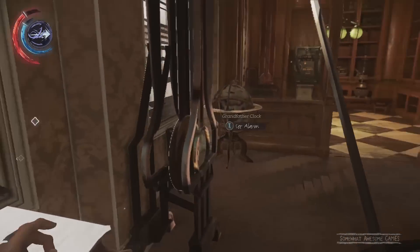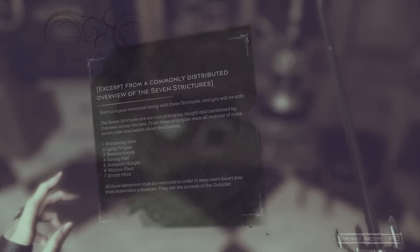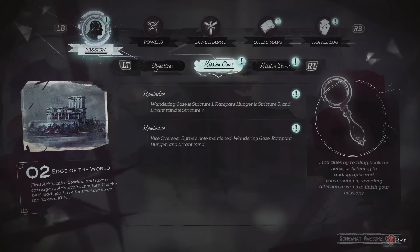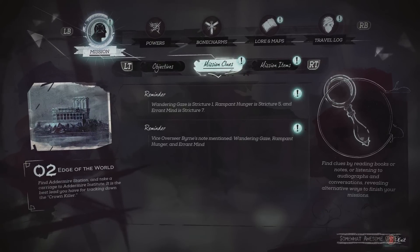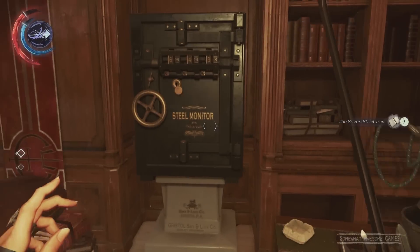Here we go — a wonderful little letter from the Overseer. Here's our thing: the seven strictures right next to it. So we want wandering gates, rampant hunger, errant mind — that's 147 for us. Opening up the journal, you can see it is actually 157. Rampant hunger is stricture five and errant mind is stricture seven. So 157 is our combination. You need those papers to find out what your combination will be.